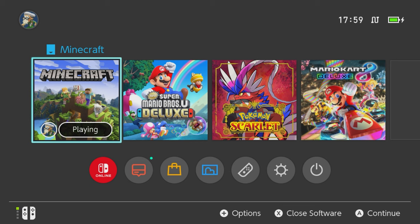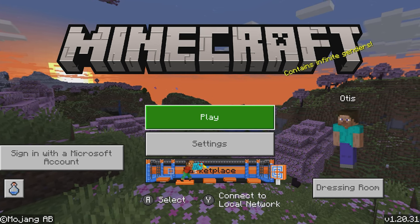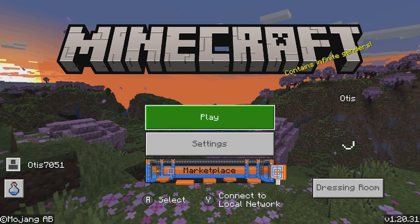On my Switch I currently have Minecraft open - same goes for PlayStation and Xbox or whatever you're playing on. Just make sure you close the game before you proceed any further. Completely close out of the game, then launch it back up, select your user, and head into the game. Once you're in, you'll see on the left the option to sign in with a Microsoft account - make sure you do that if you haven't already.